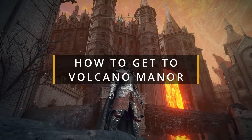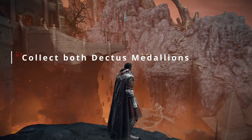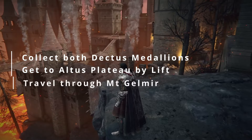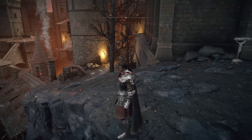In this video I'm going to be showing you how to get to Volcano Manor and the inside parts of it. To do this we're going to collect both Dectus medallions left and right. We're going to use the Dectus lift to get to Atlas Plateau and then we're going to travel through Mount Gelmir to get to the Volcano Manor. So let's get started.